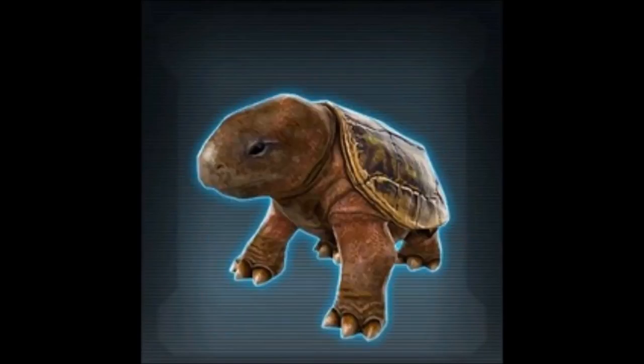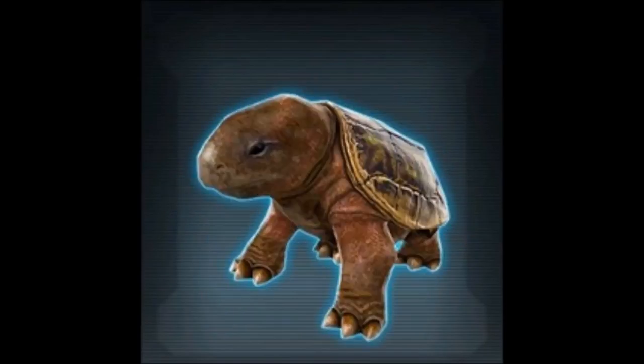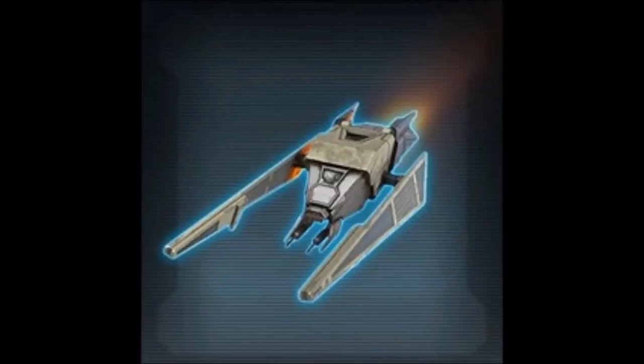We do have two new pets. One is actually quite cool — a juvenile turtle, an actual turtle with its shell on the back and everything. It's quite cute and nice looking. I'm all for introducing new pets as long as they're not reskins, because we've seen an insane number of pet reskins. So it's cool that we get one that's actually new. Then we have the Isaacs Energy Drone, which is also new and kind of cool — it seems to have some neat effects out the back with a fire motif. All in all, the pets are okay as well.